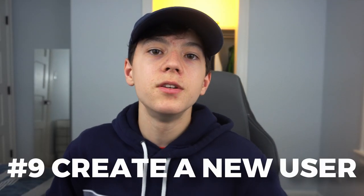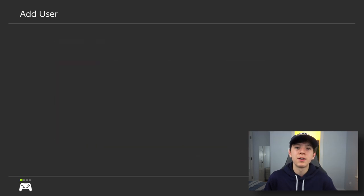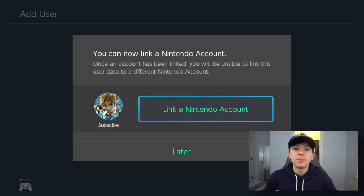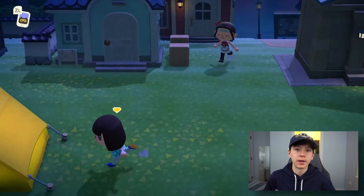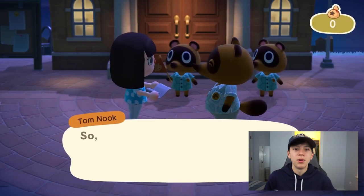Number nine: create a new account on your Switch so you can play with a friend. You probably know Animal Crossing supports local multiplayer, but to do it you need at least two accounts on your Switch — only then will the app option appear to invite people to your island locally. I recommend creating another account just in case a friend comes over.